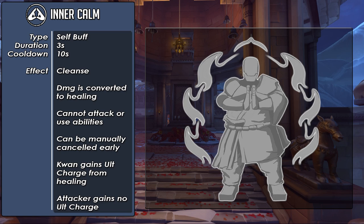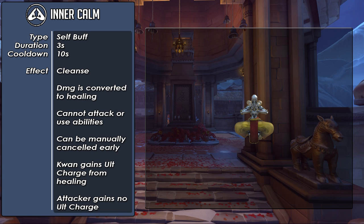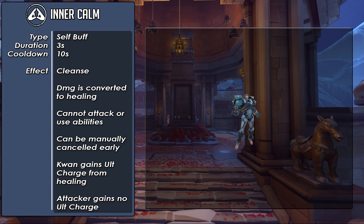His next ability is Inner Calm — this is how Kwan will protect himself. Type is self-buff, duration is 3 seconds, cooldown is 10 seconds. On the initial cast, it will cleanse any negative effects off of Kwan, and then for the duration, all damage against Kwan will be converted to healing. While he can move around during this ability, he cannot attack or use any other abilities — just like Zenyatta in his ultimate. However, this ability can be manually cancelled early, like Deflect, Ice Block, Wraithform, and other abilities. As for ult charge, the enemy can't gain any because technically they're not dealing any damage — whereas Kwan is healing himself, so he gets the ult charge from that self-heal. It's not that the enemy is specifically being prevented from gaining ult charge; it's that their damage is effectively 0. This can be a very powerful ability, but just like Sigma's Kinetic Grasp, the best way to deal with it is to simply not attack him, and therefore he doesn't get the benefit from it.